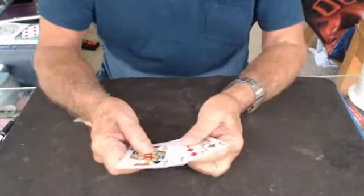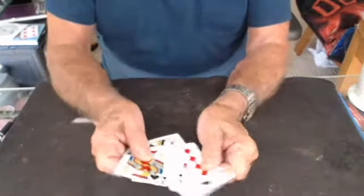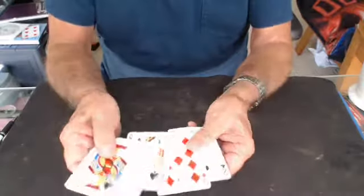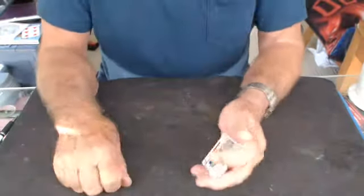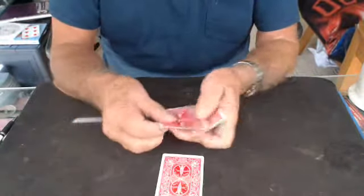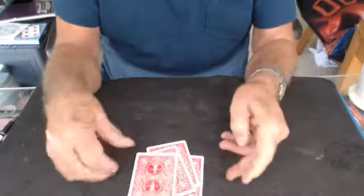Let's add another black card. Now we're going to start this time — we're going to leave the second from the bottom. We added a third card. Now I'm going to show you five cards as four. There's one, two, four.